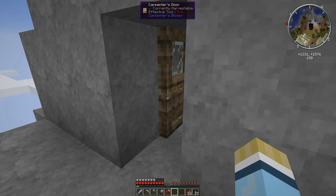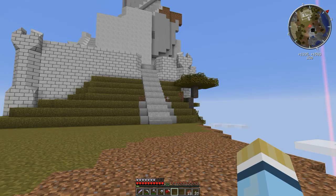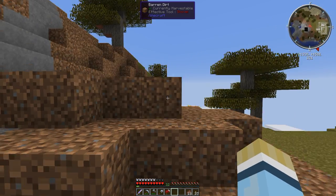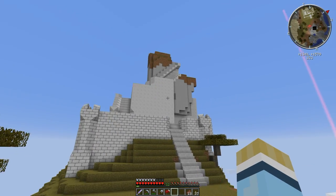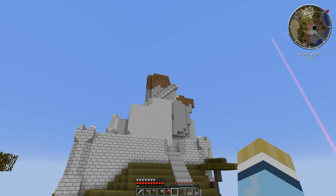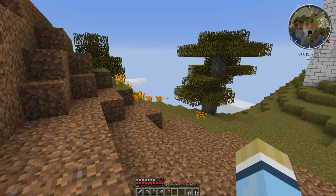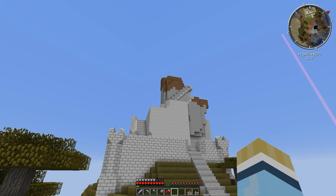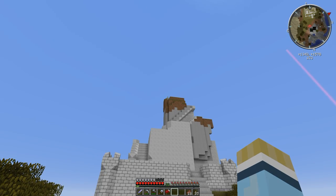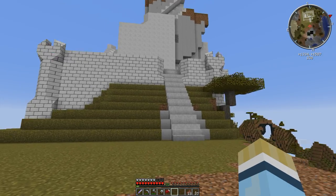Hey, welcome back to my Minecraft 1.7.10 series plus. I've done a little bit of work on our Lord of the Rings tower — I've just started trying to get a little bit of detailing work done on it. I was able to get some marble stairs. I know I was planning on putting the stairs on the other side of the building, but I'm putting them on this side here because it just makes more sense. Today what we're going to try and do is finish this tower up, and up here at the top is where our primary portal will be for the Lord of the Rings mod.